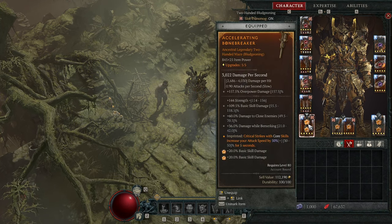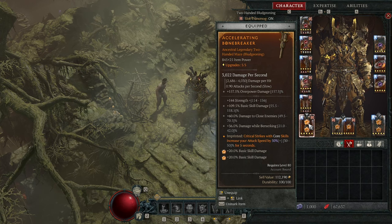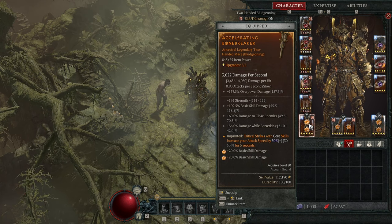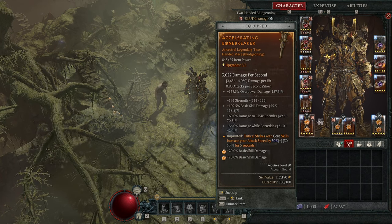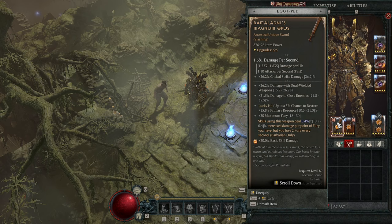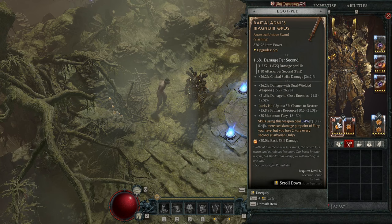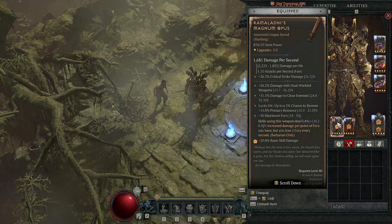For our first weapon, we have an Accelerating mace — I was looking for anything with Basic Skill Damage and Strength. Damage While Berserking is really nice; it didn't roll the best but rolled decent enough. Damage to Close — we're always close when doing damage. I'm socketing things with a Topaz for more Basic Skill Damage; 99% of our damage is coming from Frenzy so let's beef it up. We also have a Ramaladni's Magnum Opus which rolled a 0.4 on its unique aspect. This gives Damage to Close, a chance to restore Primary Resource, plus 30 Max Fury, and damage with Dual Wielding — just kind of everything I want with a Frenzy build.